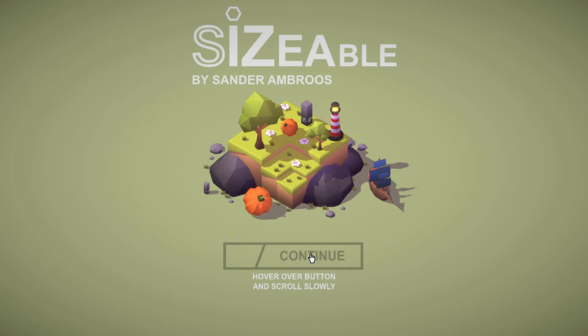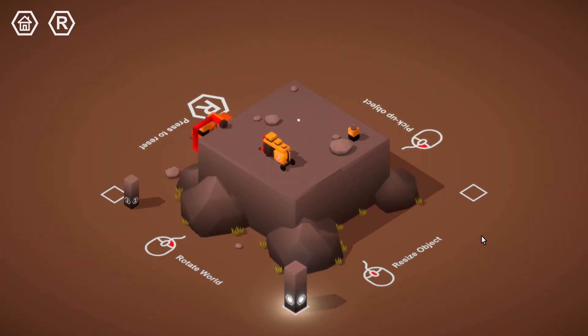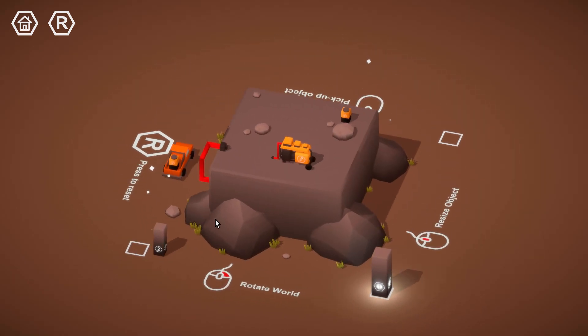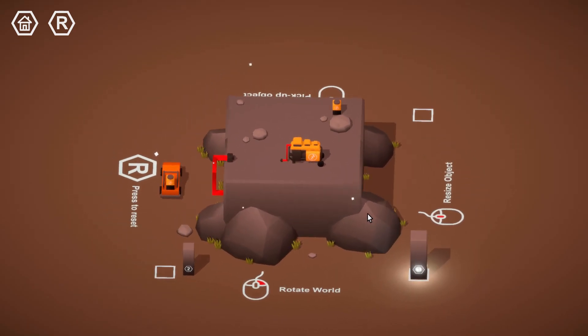Hover over the button — we can enter continue, new game, or exit. New game. This is kind of like a tutorial. We can look around the world, we can rotate, we can pick up objects, and we can also resize them with the scroll wheel.